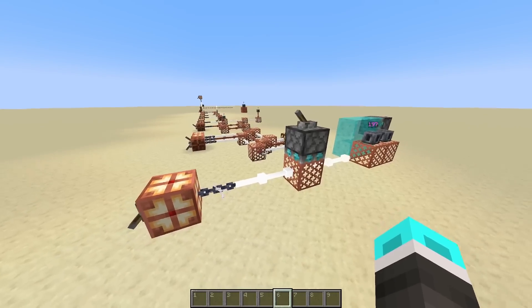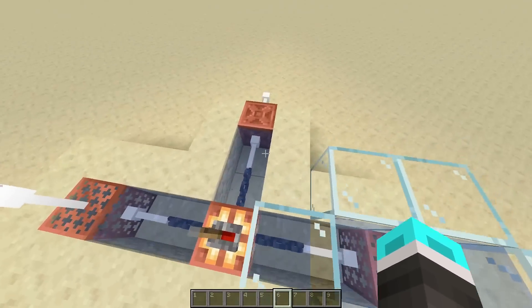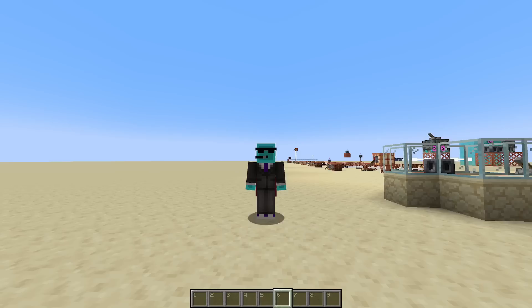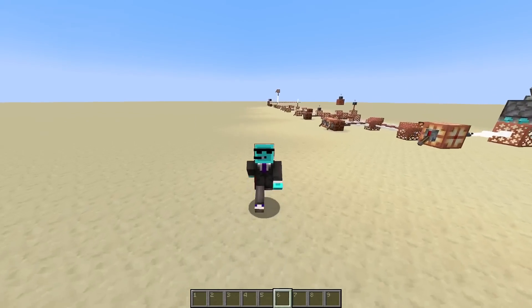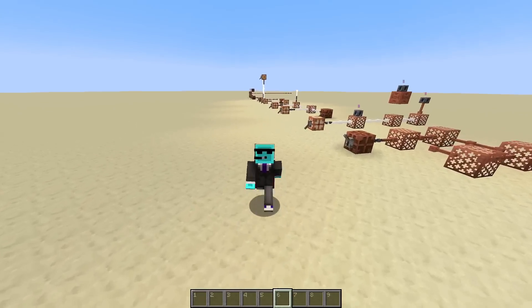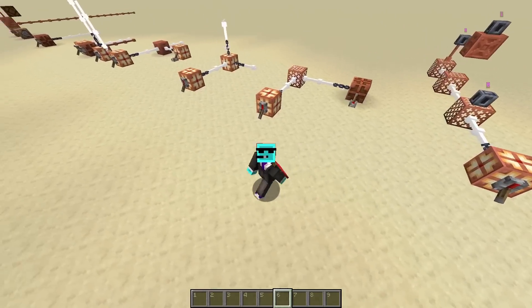And one more thing I want to mention about this data pack is that all of this works underwater perfectly fine. It just works completely normally, so you can use these as underwater power lines if you so choose. And that's what I've got for you so far in the 1.0 release. Obviously it's pretty basic and pretty simple, but I think the few blocks that work with this are going to revolutionize how redstone and power works in the game.